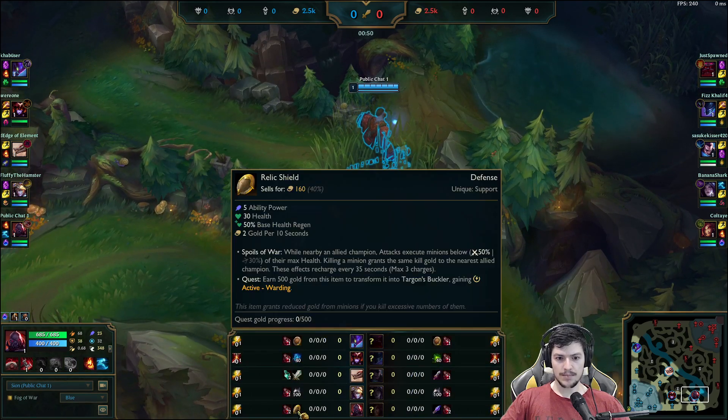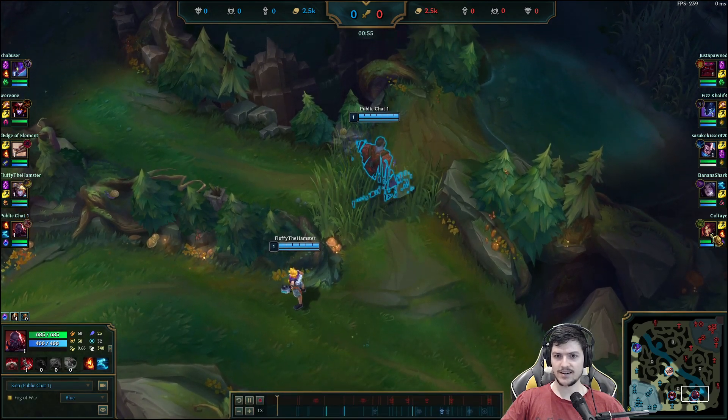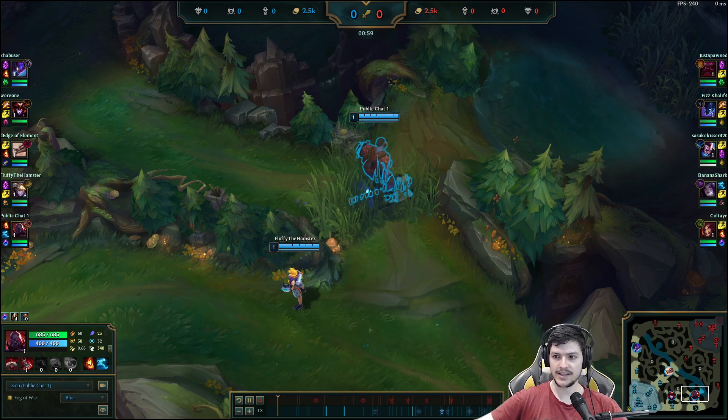This game I'm planning on either going W max or E max, so I start Relic Shield — especially against Zyra. Even getting two points in W is really high value against her.